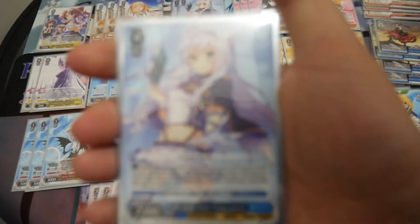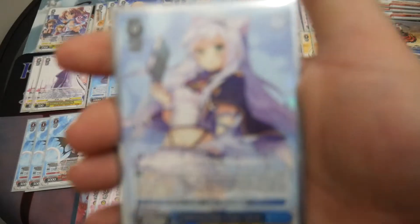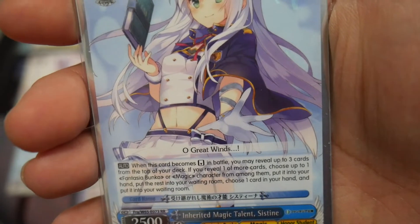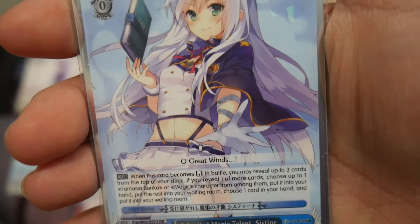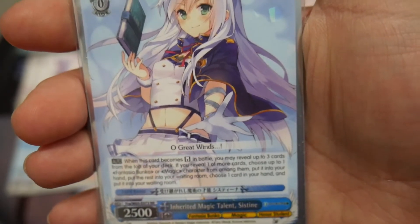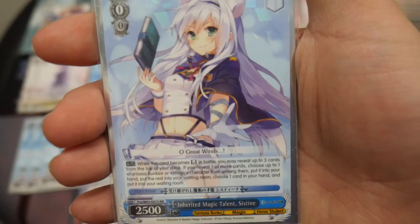I'm running three copies of Inherited Magic Talents Sistine. It has one auto effect: when this card becomes a reversal battle, you may reveal the top three cards of your deck. If you reveal one or more cards, choose up to one Fantasia Bunko or magic character from among them, put it in your hand, put the rest in your waiting room, choose one card in your hand, and put it into the waiting room.